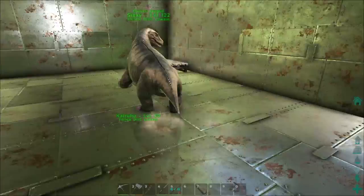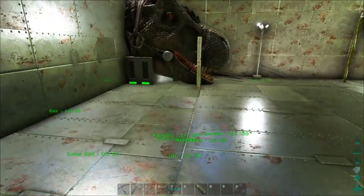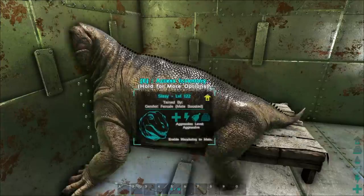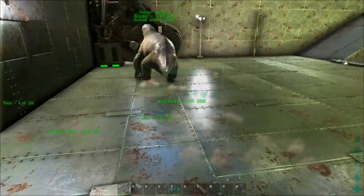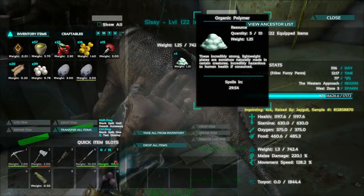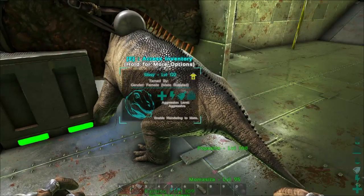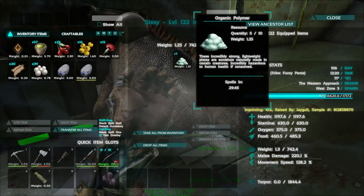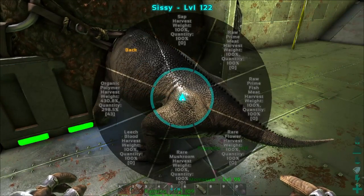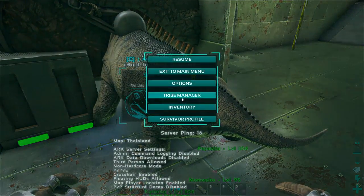Moschops killed baby Kairuku — you did it, you killed it. Now go eat its body so that you can get the organic polymer. T-Rex, you're so in the way, I can't see what's going on. Okay, there he goes — he's going after it, he just ate it. Okay, there's going to be tons of organic polymer. Five. There's five. That was it. Seriously? Five organic polymer from a baby. Babies used to give like tons of organic polymer and that was without organic polymer being leveled up. What is up with that? That's just crazy. Your organic polymer is at 298% quantity — that's awful. Oh my gosh, that was like the worst ever. That's like super epic failure.